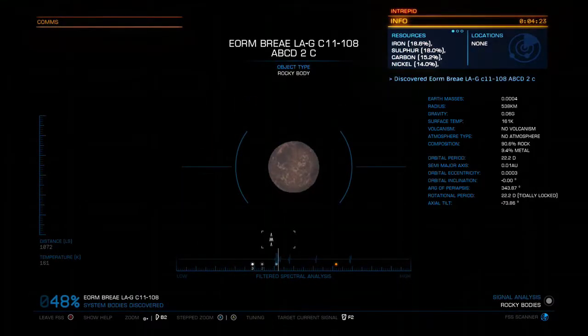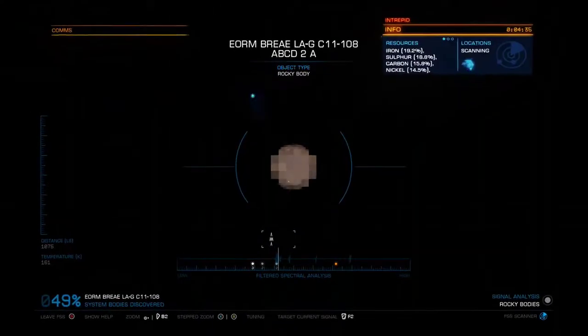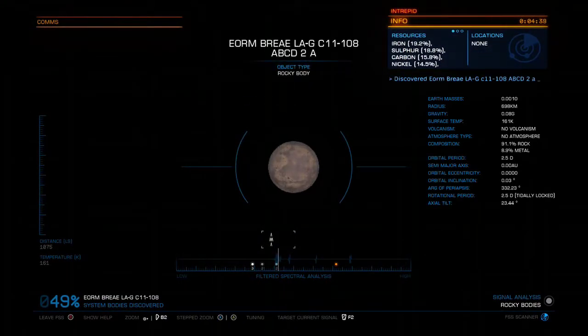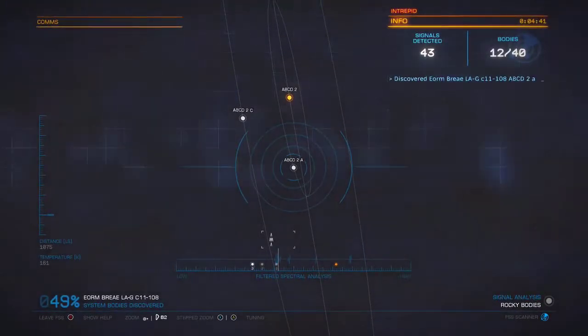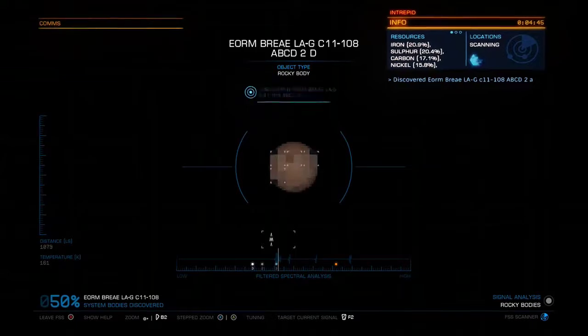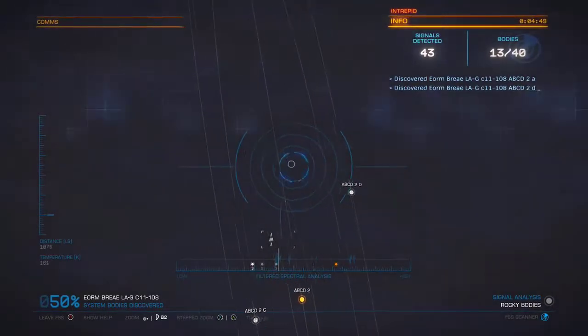Here's a gas giant with water-based life. Looks like that's the only one here as the squiggly line is now gone. You're going to tune into these areas, try to pinpoint them, and then just zoom in on them. Here we go — this looks like it's just a regular rocky body, and it gives you all the information you want to know about the rocky body, including the distance on the left-hand side showing how far it is from the star. Every time you zoom in on a planet like that and get all that information, it will then show up in your system map.